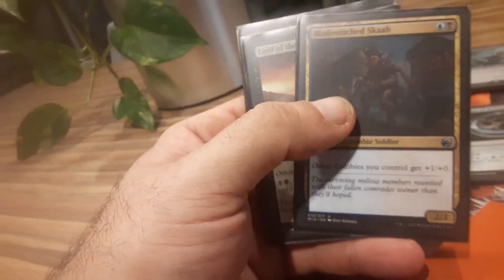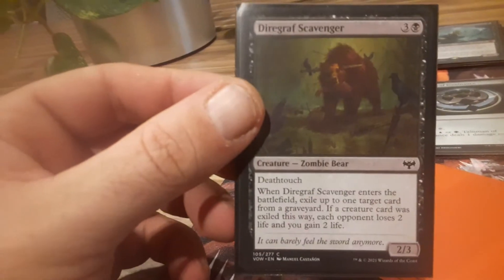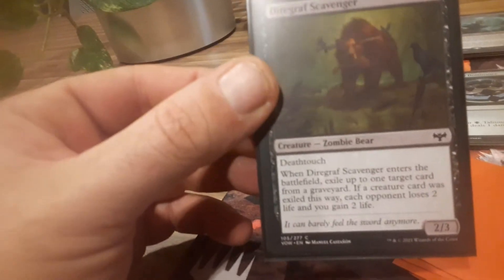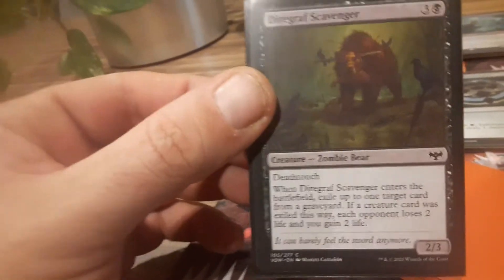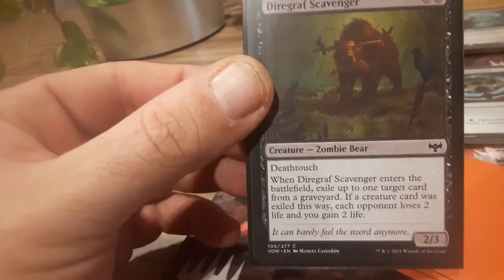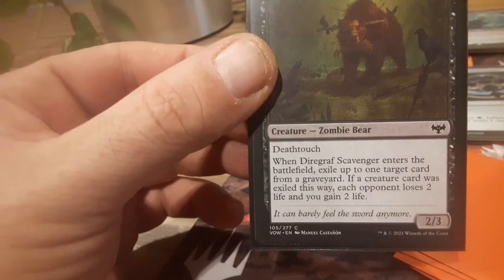Bloodstitcher Scobb — just another zombie anthem creature. Lord of the Accursed — another zombie anthem creature. And this one I think is one of the most surprising commons from Crimson Vow. It's a common card, yet I've only ever gotten one. I love this zombie bear — so much fun to play with, especially getting him out in the early game.